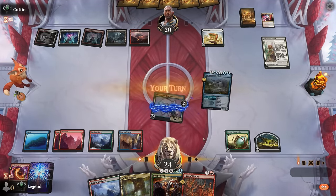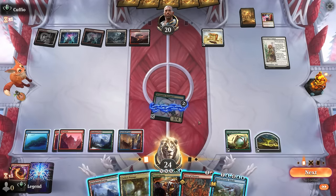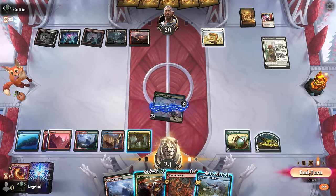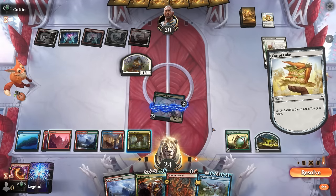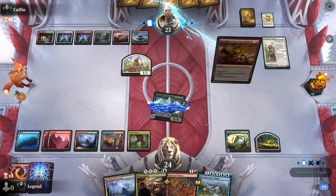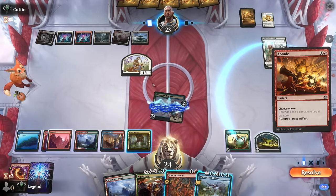Opponent is leveling up the Caretaker's Talent — I could torch the tower in response and then kind of force them to sack the Carrot Cake if they want to copy a token, but opponent does not. I'm still fine with the Doppelgang plan, even though they could now remove the Entrancer if they're keeping up another Get Lost for instance. Could also pass, play the Whale, and then copy the Whale with Doppelgang next turn — which is also reasonable. Maybe we'll wait another turn; we're not really in a hurry to cast Doppelgang.